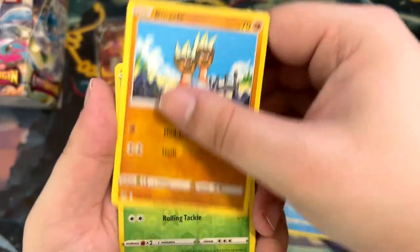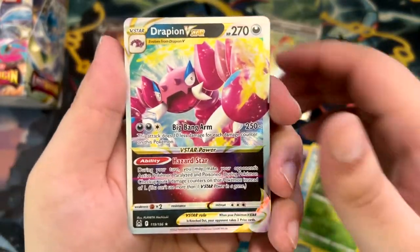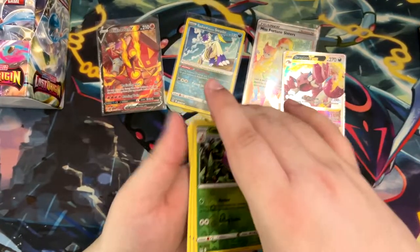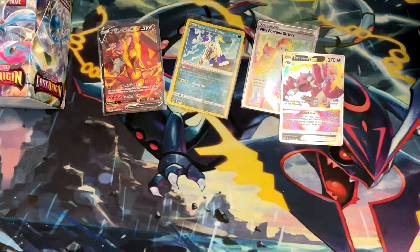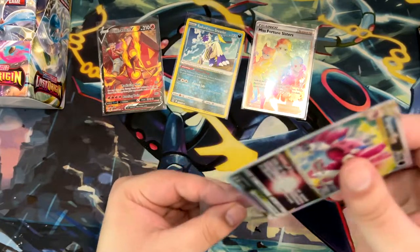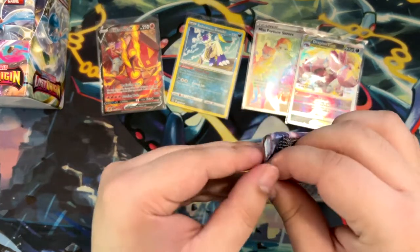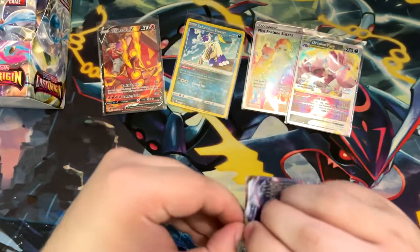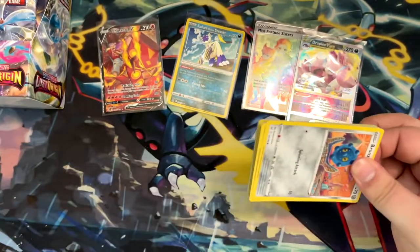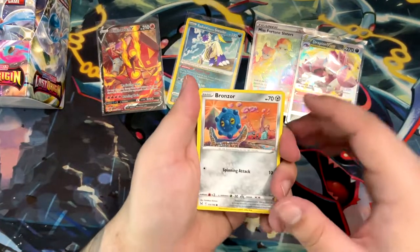That's another pull — a Drapion V-Star. It's going to be one of these boxes similar to Astral Radiance where we pull everything right off the bat, and then the rest of the box doesn't have anything. Fine by me — get the good stuff first. There's the code card.